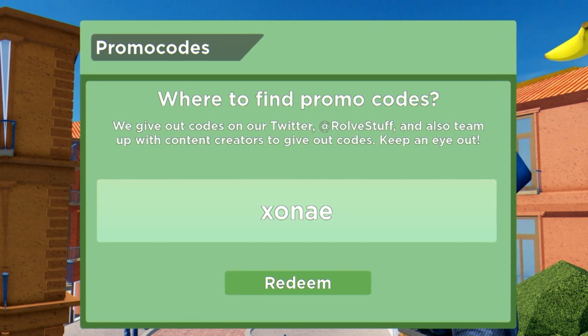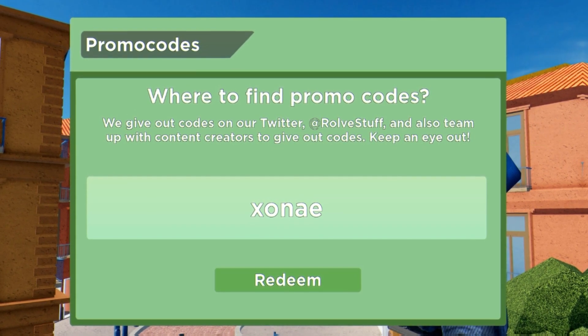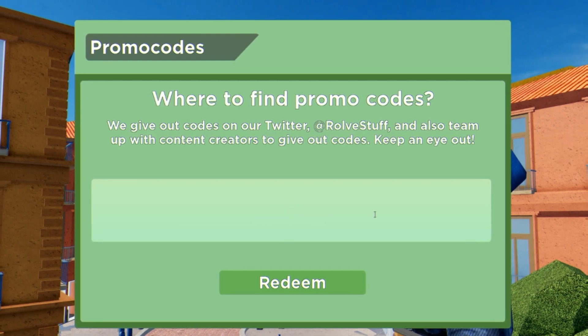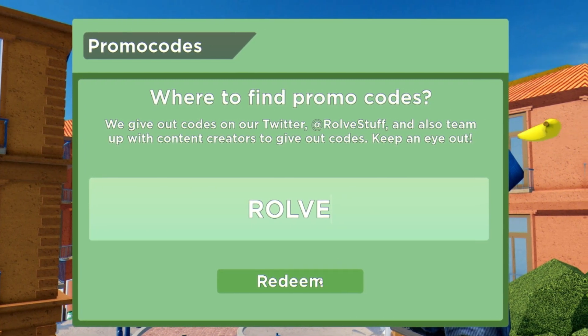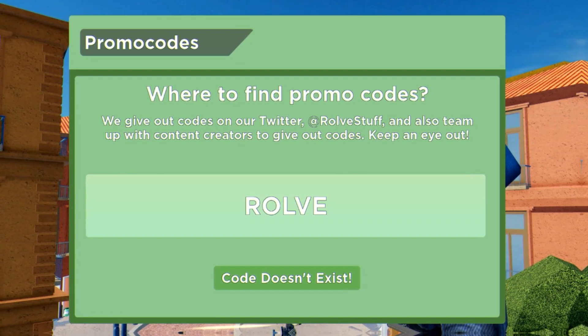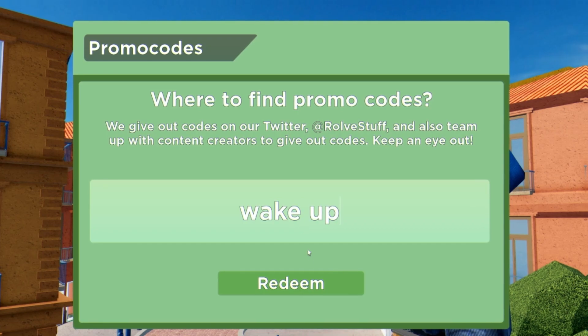These codes should all be working — try them out and enter them in, they should be working for you guys. I don't know why they're not working for me, my code menu just breaks. I've dealt with this for years, very very annoying. After that we have 'good rule' — code doesn't exist, although this code has definitely been a valid code for years.